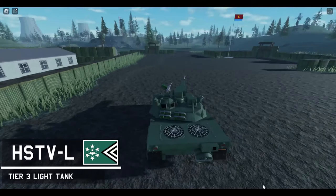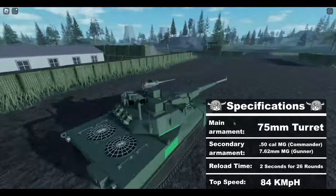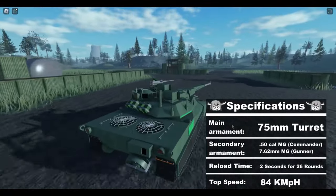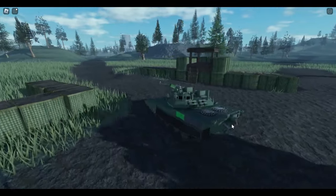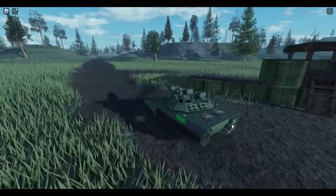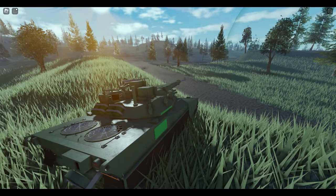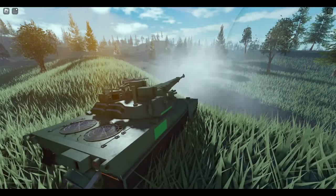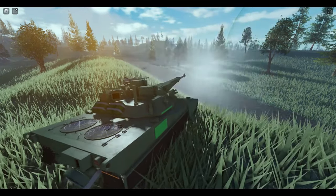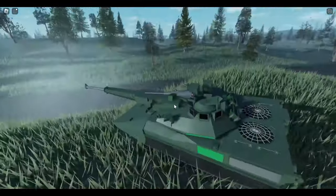Our second top-tier tank is the HSTVL. This is definitely one of the most unique tanks you can have — unparalleled in design. Much like the Type 90, the HSTVL is extremely fast, easily reaching 50 km/h in about 5 to 8 seconds. It also has a unique turret that fires 26 to 75mm rounds without needing to reload. However, just like the Type 90, it's also pretty much a glass cannon with relatively thin armor.